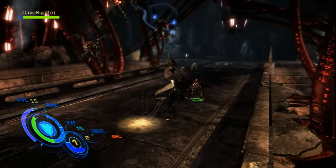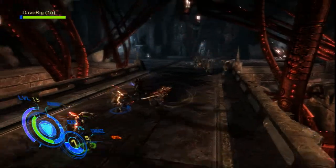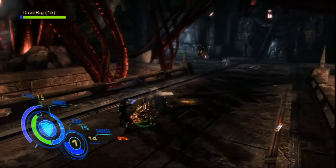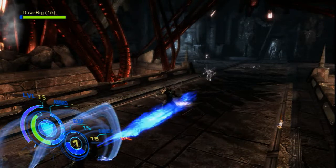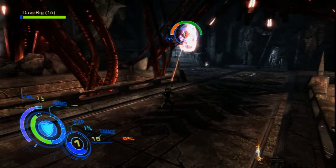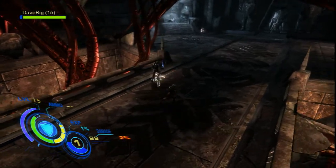What essentially happens is you get someone with a hammer who can tank a lot, who will run in and just use the hammer to do a radius juggle. All the enemies will fly up in the air, and you'll have someone like a champion or a berserker that will then go through the air and continue to do air combat as the person continues to serve them up.